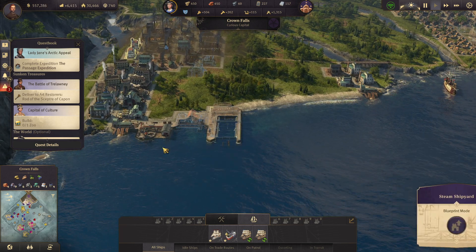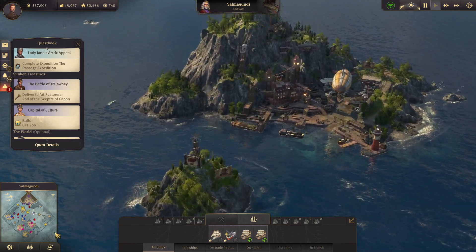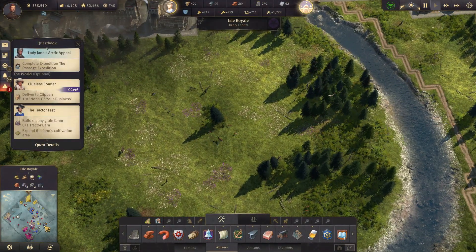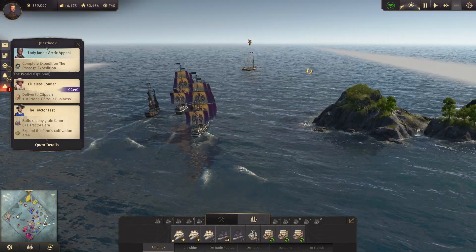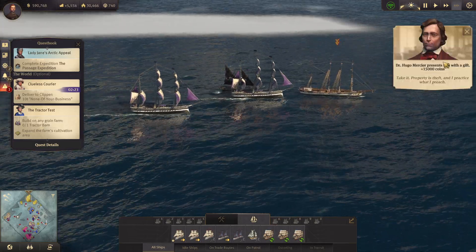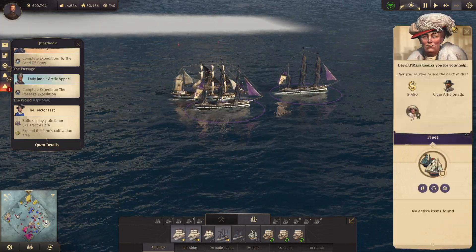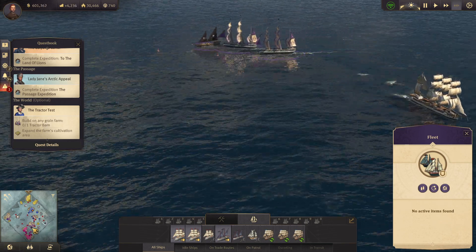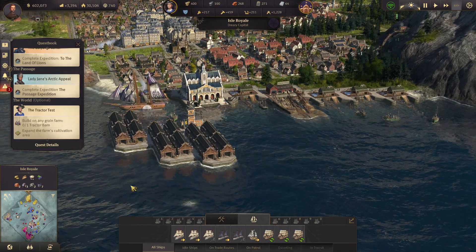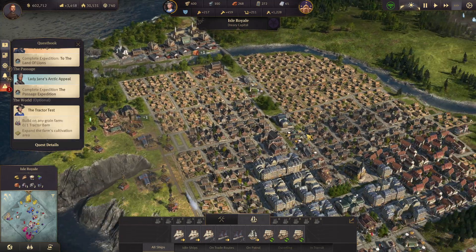Let's go to the old world now. See if I'm about to turn in that quest — looks like I am. I'll get something out of it. They're all giving me coins now. Let's hand in that quest. Got the cigar aficionado item. We sent a frigate already over to Crown Falls with a whole bunch of steel beams, so that's looking good.